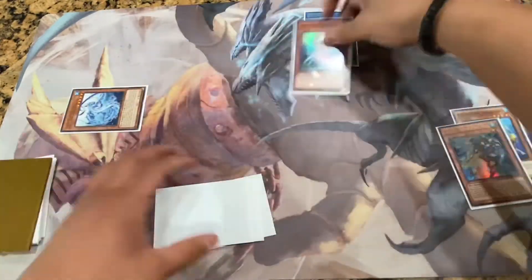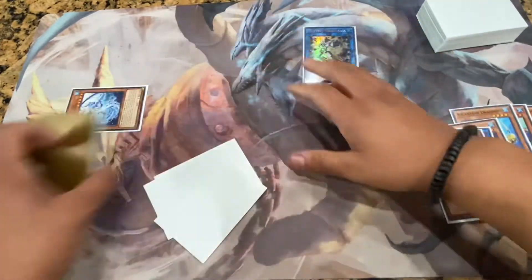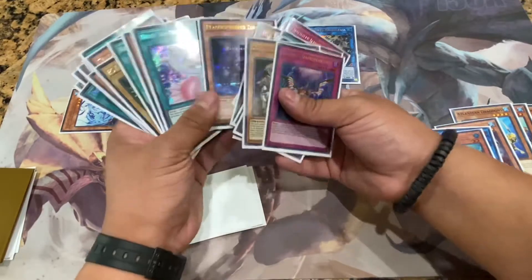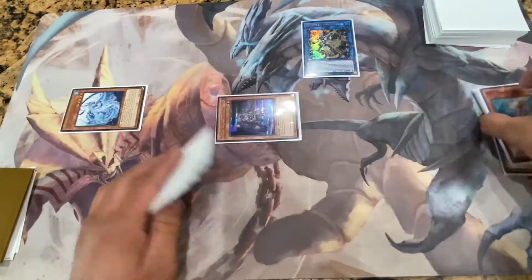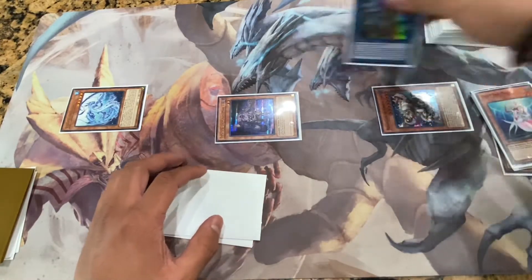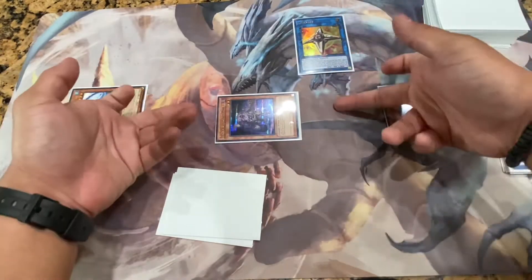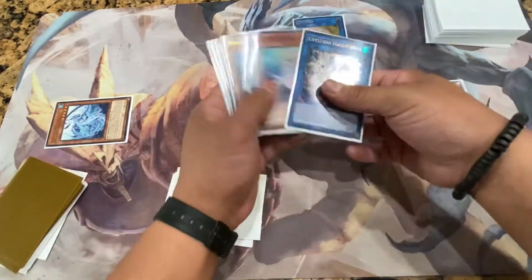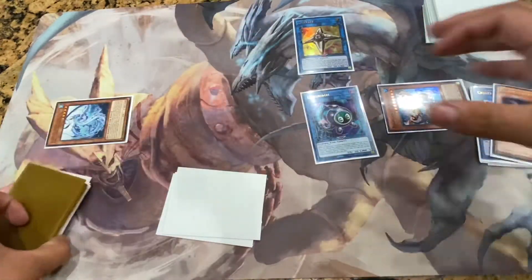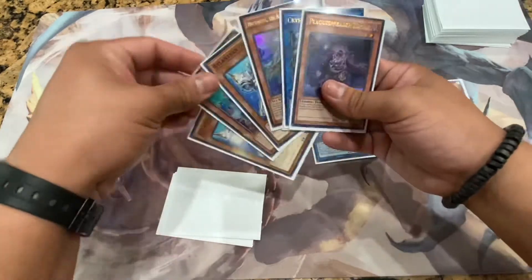You link one into Link Karibo, link two into Halki Fibrax. Halki Fibrax gets Plague Spreader Zombie. Since you have five waters in your graveyard, summon Monglacia and discard two from your opponent's hand. Link into Link Cross, special summon your two tokens — one becomes Link Karibo — and synchro the other with Plague Spreader to make Metal Marcher. Metal Marcher gets back your Minstrel.